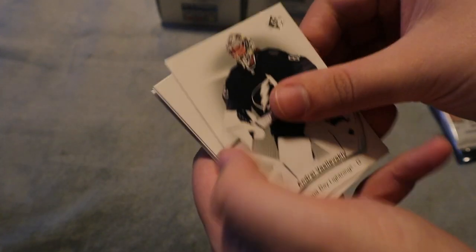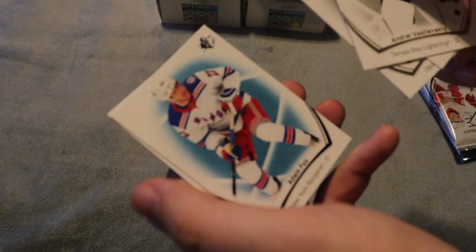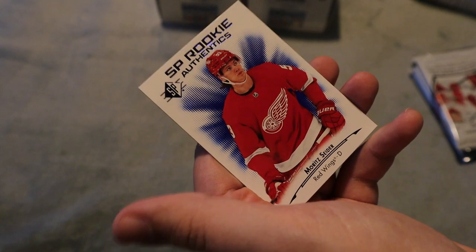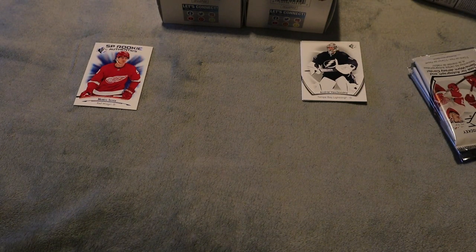First pack here — we do have the blue base, which I'm not a huge fan of, and we do have a Rookie Authentics for Moritz Seider. So our first rookie today, which I honestly can't remember if I already have or not.